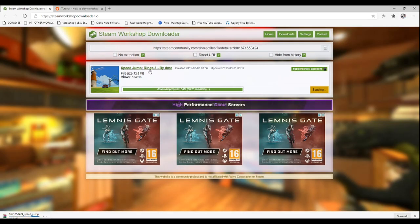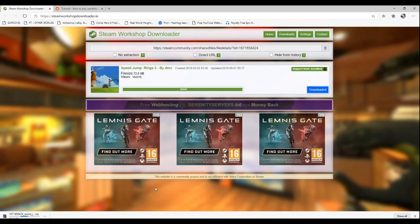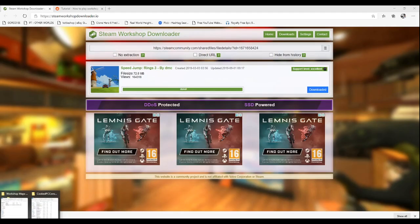Firstly, you need to know the workshop URL and then use this to download the workshop files manually. I have included a link to a few in the description. There is also a handy Reddit forum that may explain how to do this further, also included below. To ensure that workshop maps load into Rocket League, you would need to download the files from steamworkshopdownload.io.